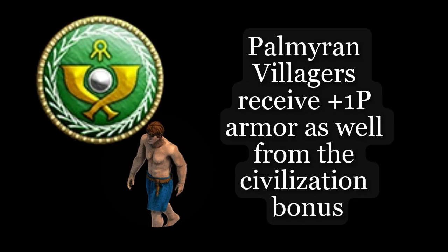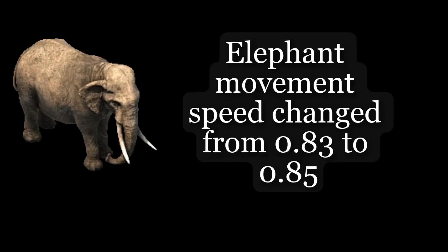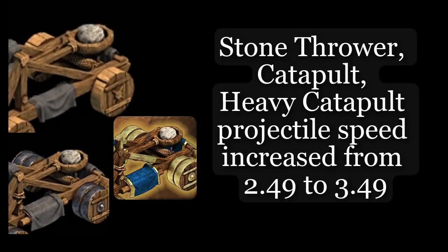Palmer and villages receive on up armor as well from the civilization bonus. Movement speed changed from 0.83 to 0.85. Stone thrower catapult. Heavy catapult projectile speed increased from 0.49 to 3.49.